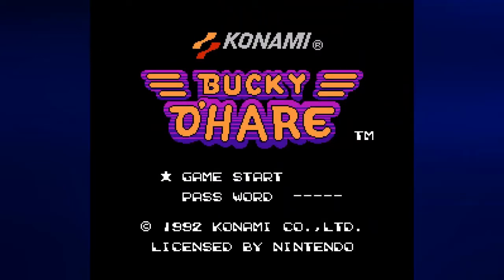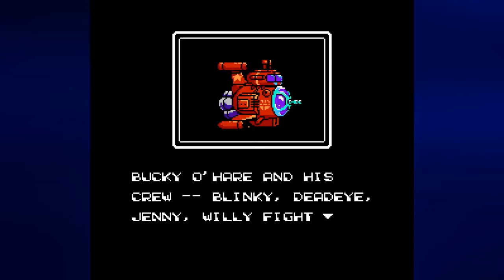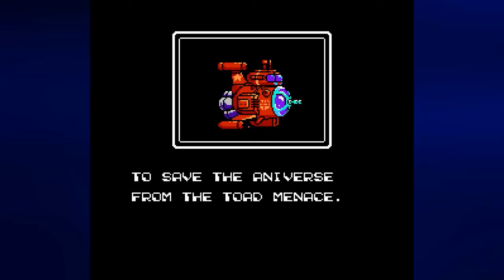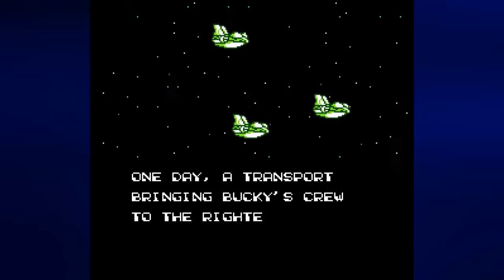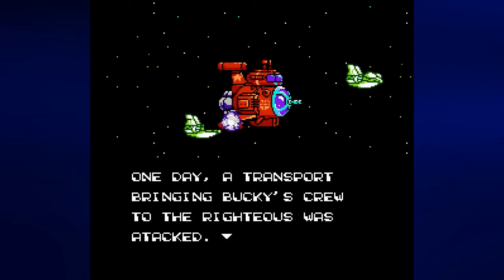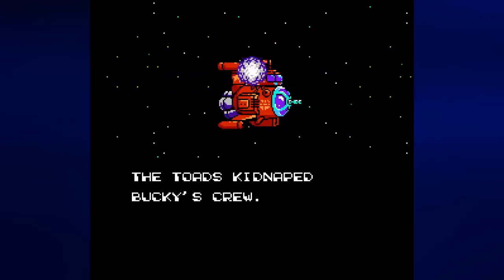Let's go ahead and press start on game start, and we'll get the story. Bucky O'Hare and his crew — Blinky, Deadeye, Jenny and Willie — fight to save the Anniverse from the Toad Menace. One day, a transport bringing Bucky's crew to the Righteous was attacked — 'attacked' is spelled wrong. The Toads kidnaped Bucky's crew — 'kidnapped' is also spelled wrong.